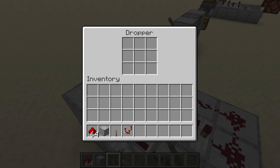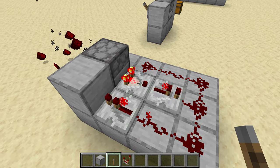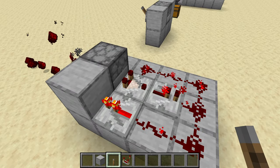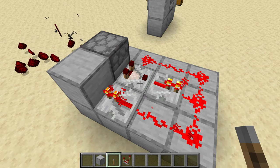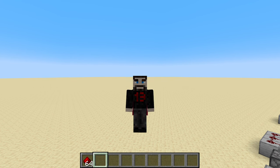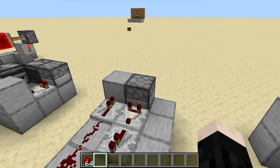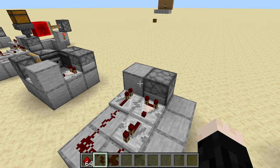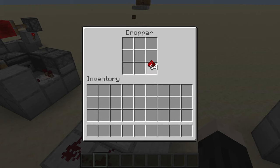When you put a bunch of items in there, it happens really quickly. The comparator reads the signal, sends it out, it goes into the side, turns it off — which causes the signal to turn it back on — and it happens over and over again. To show exactly how this works, let's say we removed the feedback dust. It would just register items in the dropper, send the signal around, hit the block, and dispense one item.